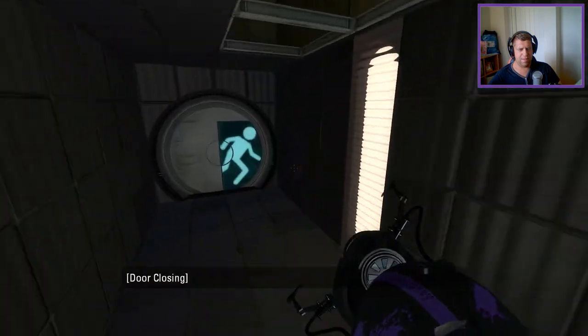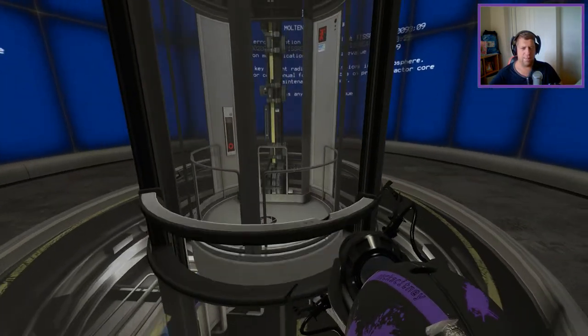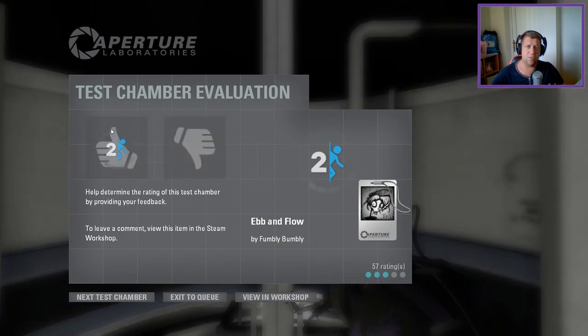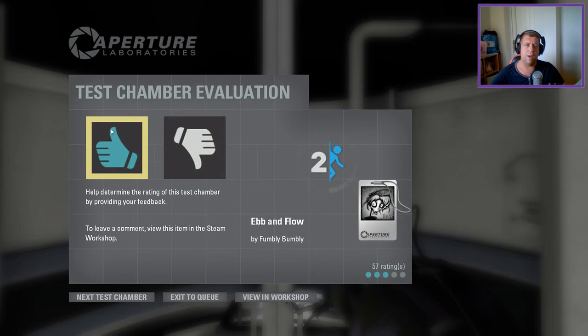Very nice map, Fumbly — very nice map indeed. I did question the reverse funnel and why that was changing blue for a moment, but no, it was needed. Thank you, Fumbly. Loved it. As always, keep them coming — you are a puzzle boss. Guys, thank you very much for watching. As always, like, comment, subscribe down below. If you've got any maps you'd like me to play, please leave them in the comments or head up to my Google form — a link to that is in the description. But until next time, I've been Ock. You've been awesome. See ya.